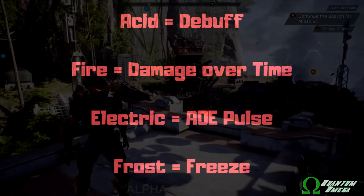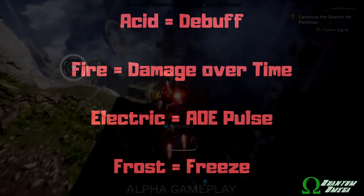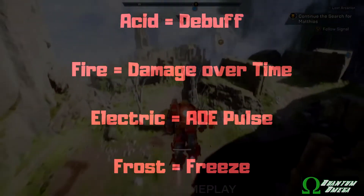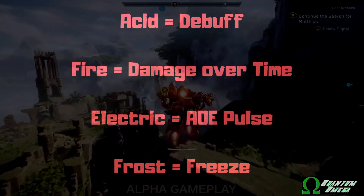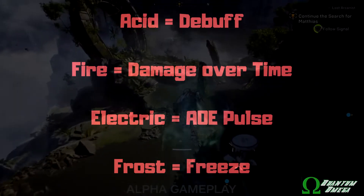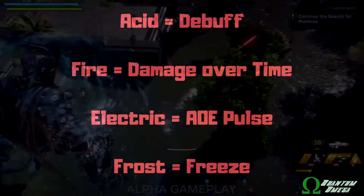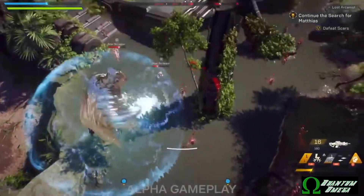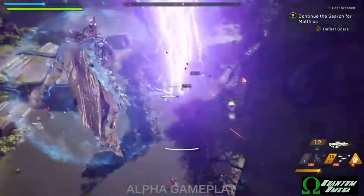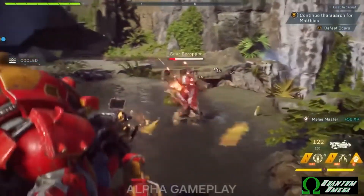The elemental types have been officially broken down: acid is a debuff, fire is a damage-over-time (DoT), electric is an AoE pulse causing stun or stagger, and frost is a freeze that locks enemies in a fixed location. As a side note, the Storm javelin actually has no acid abilities of any kind.